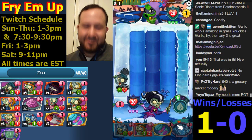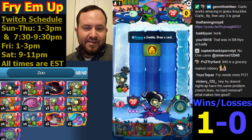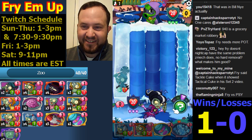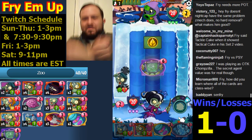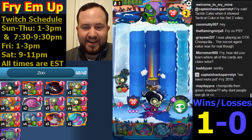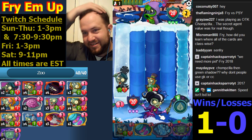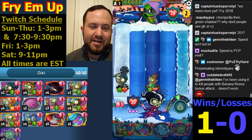Fry needs more pot? No, I definitely don't need more pot - I've done enough pot in my life. 940 is a grocery market robbery - how do you know that tryhard, how in the world? Fry versus Psi - I think it's a great idea, I don't care. I'll prevent the five damage. Which... I'm still then Green Shadow - why don't people use Grass Knuckles for Captain Combustible? Well, variety - maybe they don't own them. You're right, Grass Knuckles and Captain Combustible are better than those two. I'm not a big fan of Chompzilla.